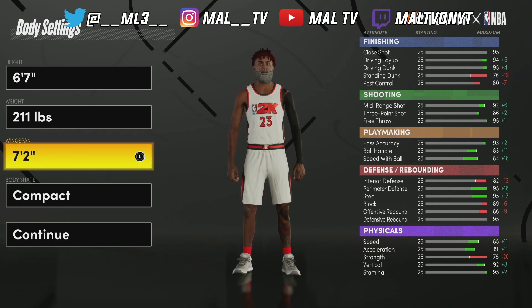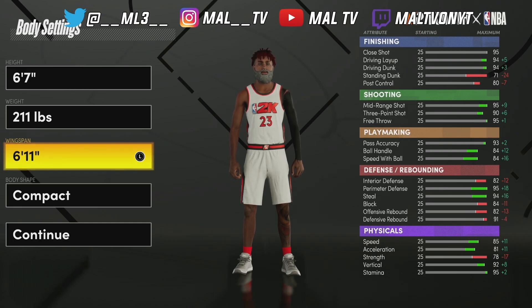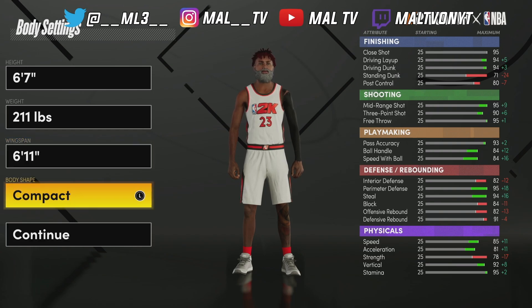We're going to go 211 pounds for the weight to have that fast speed. For the arms, we're going to go with 6'11". The reason we're going with 6'11" is because at that length you get a 93-pointer. If you go up, you get 8'9". When you're at 6'11" and hit 99, you can get Deep Shots Hall of Fame. Now, if you want to start off with Deep Shots Hall of Fame you can put your arms down to 6'8", but I want my arms up to get in passing lanes and get steals.